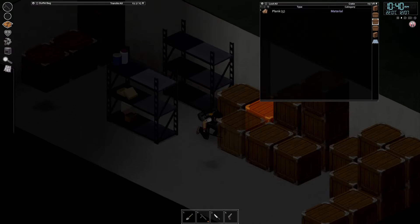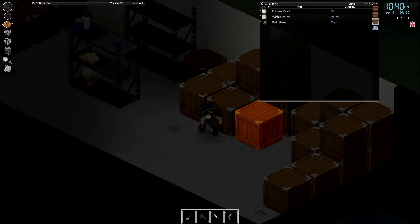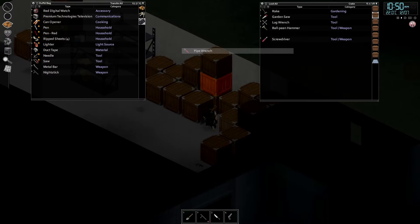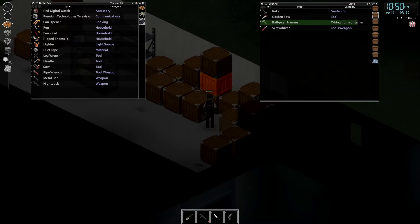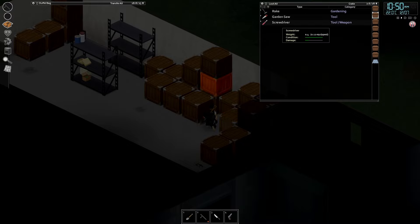Plank, plank, plank, plank, plank. There we go. Don't really want a lug wrench, but we may have trouble finding it later. I don't know if a ball-peen hammer is sufficient to build with. With all this lovely plaster, we're just going to leave here.